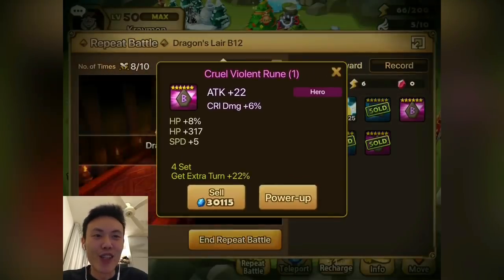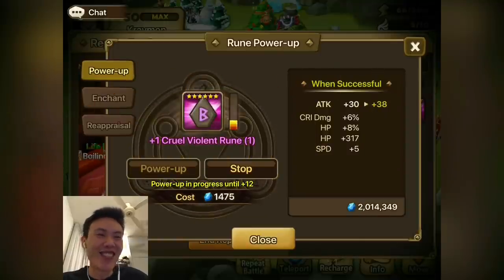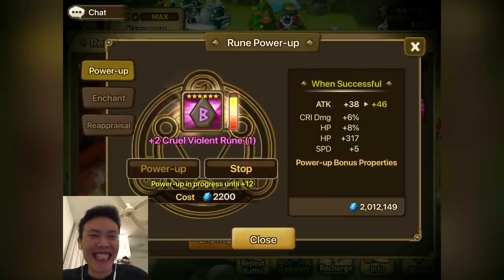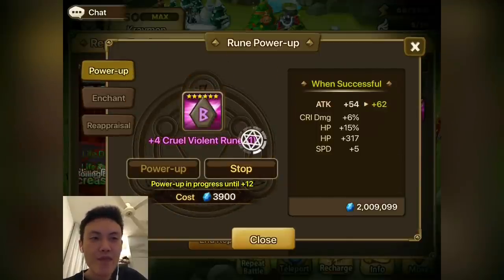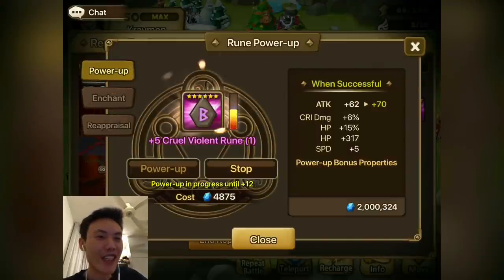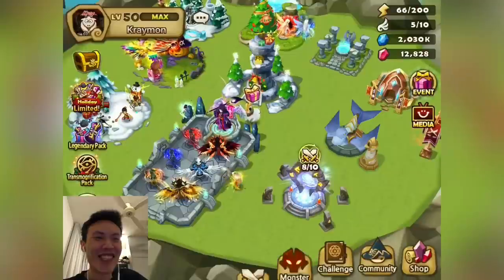I'll sell that one because it's actually pretty low on the speed roll. But this one might actually be decent. Hopefully we get three times into the speed — highly doubting that. 7% into the HP, pretty good. Double speed roll will be very nice. We'll just sell that rune away — really unfortunate, we do not need that.